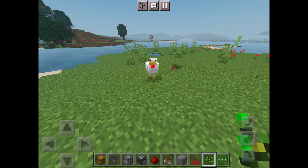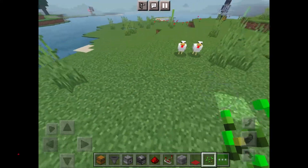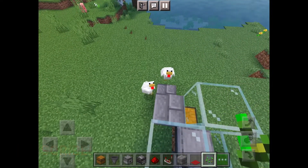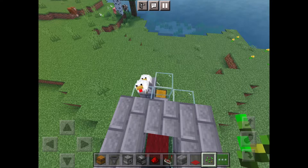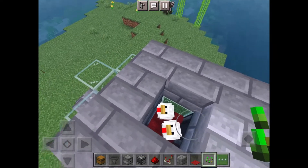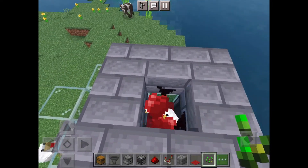Now using your seeds lead the chickens to your machine as shown here. Lead the chickens into the hole with the carpet. Now using your seeds breed the chickens as many times as you want. Remember it works best with more chickens.